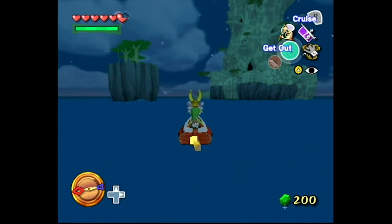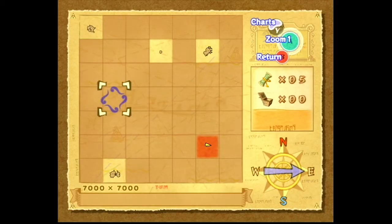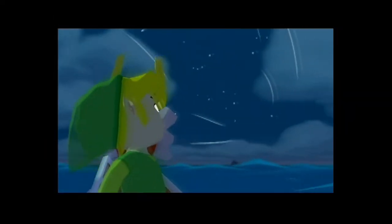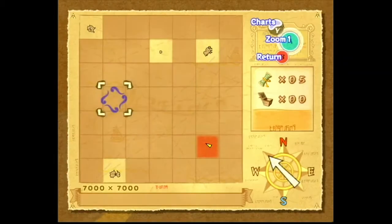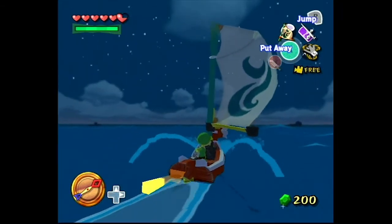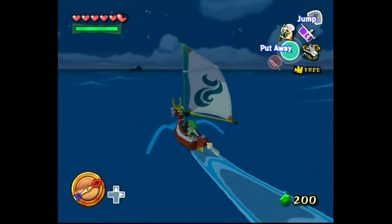Hello everybody, this is Drew Nailer. Previously on Wind Waker, nothing really happened because I'm putting these two together. The only treasure chart I would be interested in is what I have now. The other treasure chart was just a silver rupee, which would be useful but I don't really need it. So I'm gonna go over to this square.